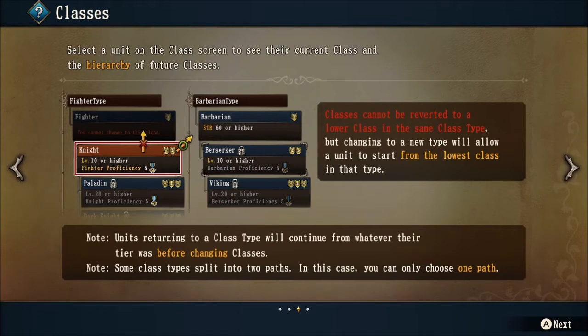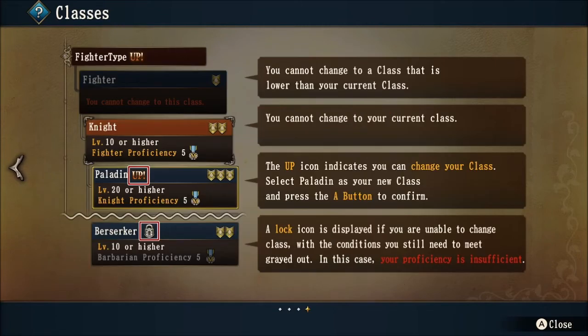Second note: some class types split into two paths — in this case, you can only choose one path. To recap: you cannot change to a class that is lower than your current class, and you cannot change to your current class. The up icon indicates you can change your class. Notice that a lock icon is displayed if you are unable to change class due to conditions you still need to meet. For example, in order to class up to a berserker, you need five proficiency as a barbarian.